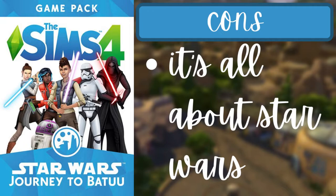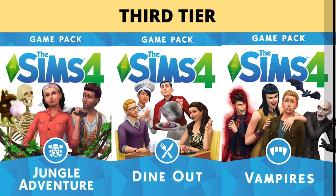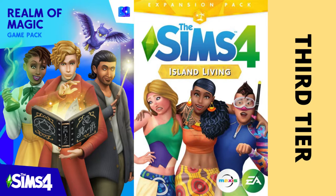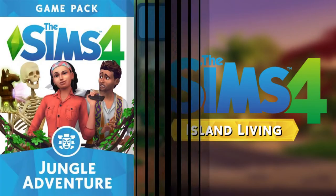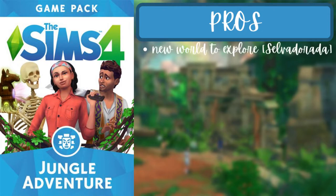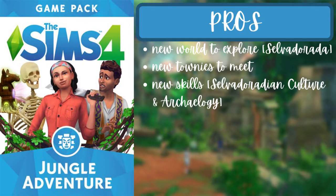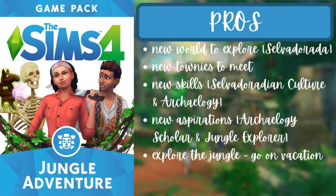That's all for the second tier. For the third tier, there are five packs: Jungle Adventure, Dine Out, Vampires, Realm of Magic, and Island Living. For Jungle Adventure, the pros are a new world called Salvadorada, new townies, two new skills — Selvadoradian culture and archaeology — and two new aspirations — Archaeology Scholar and Jungle Explorer. You can also explore the jungle, go on vacation, and use street vendor tables.